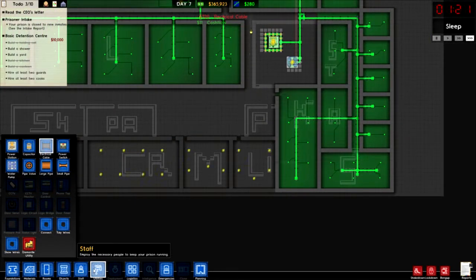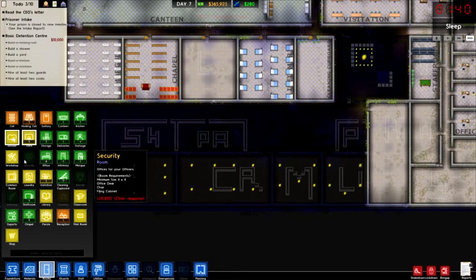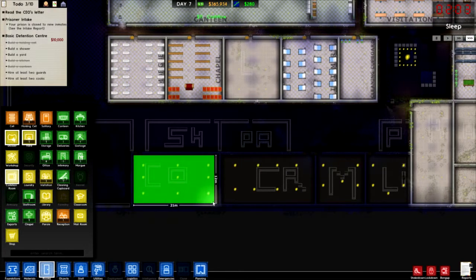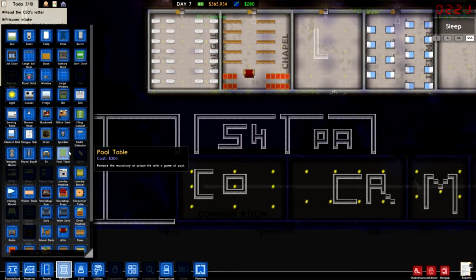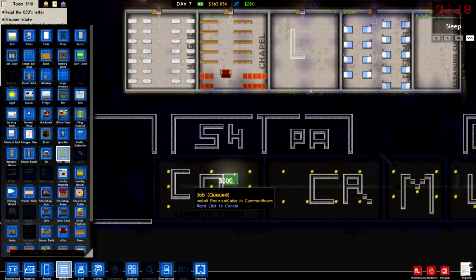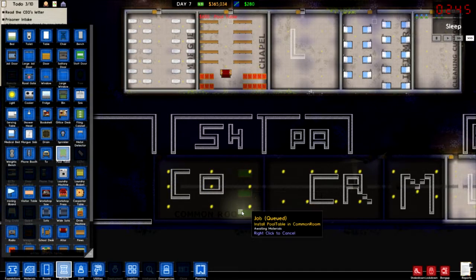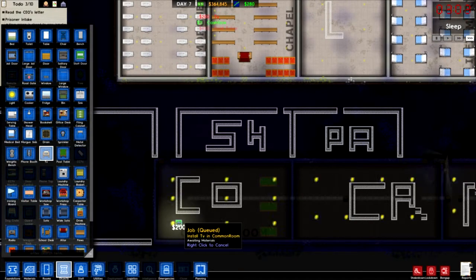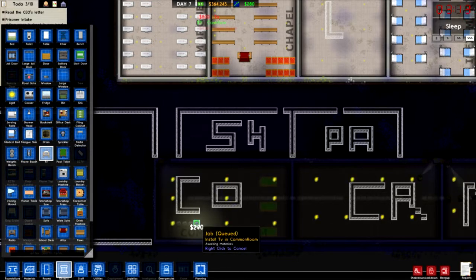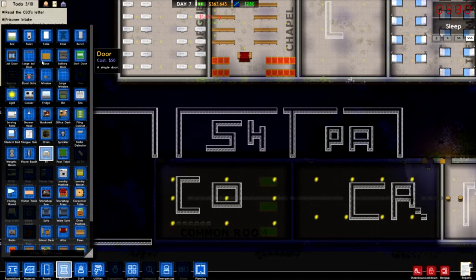Just connect those up. Right, first things first - what's in line? Office, common room, which is this one. We need pool tables. We need TVs.